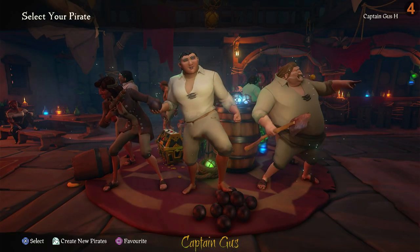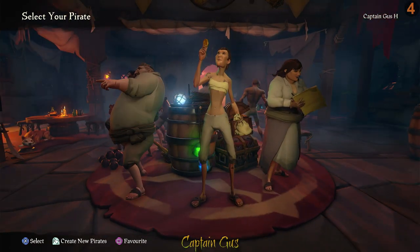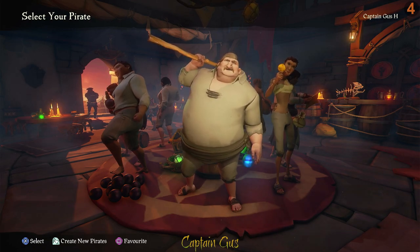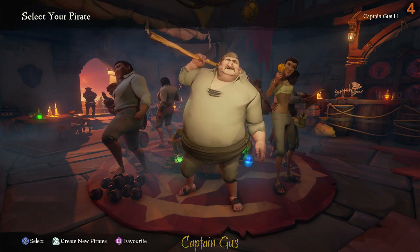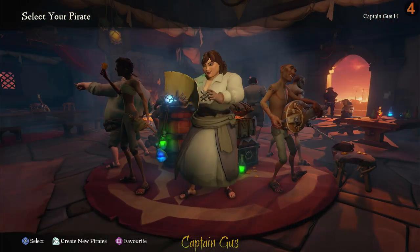Take your time when choosing your pirate — it's the person you're going to be stuck with for quite a while. Hit boxes don't matter; this guy will be just as easy to hit as this woman, and the size of your pirate makes absolutely no difference to somebody shooting at you or trying to hit you with a sword. However, it is easier to hide behind a tree when you're skinny, so if you're hiding on a deck, maybe the smaller pirates will be better for you.